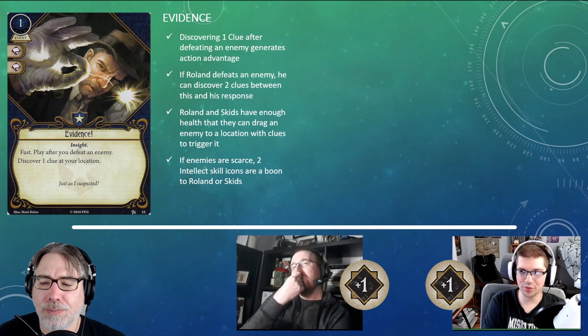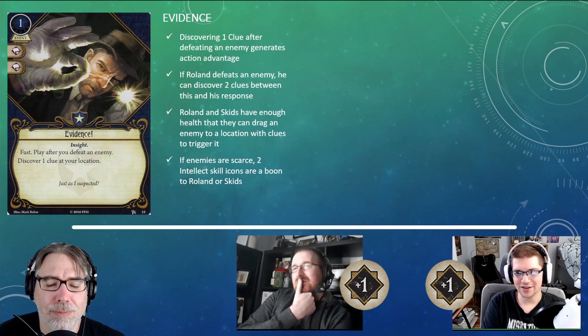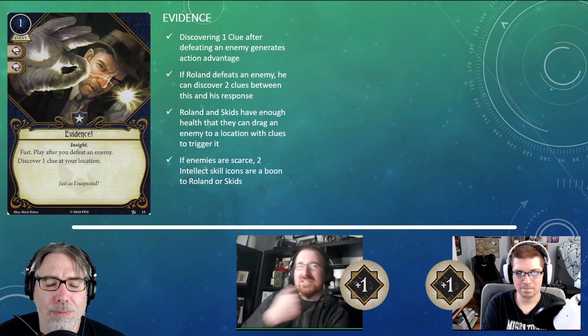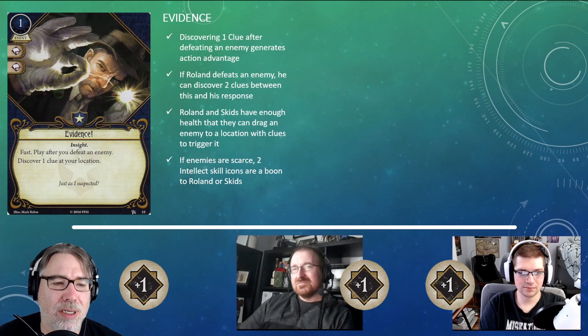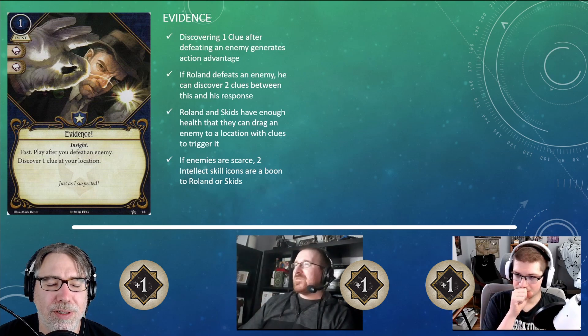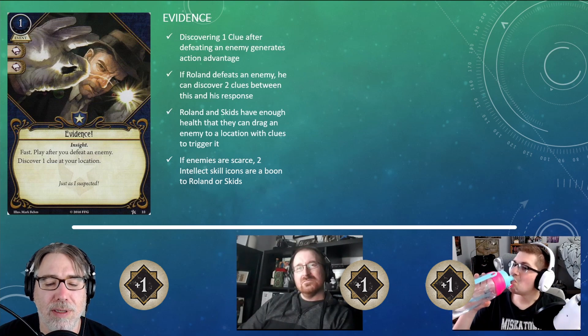Evidence is more of a Skids card because it's somewhat redundant in Roland — Roland is only realistically going to defeat one enemy a turn. While you could grab two clues from defeating one enemy between Roland's ability and Evidence, if you're paired with Daisy she's probably going to hoover up all the clues before Roland really gets much of a chance to investigate. That said, two intellect icons is solid. Evidence does have some nuance to it — it's no Working a Hunch, because Working a Hunch is just so universal.